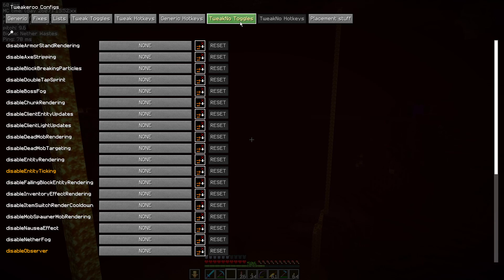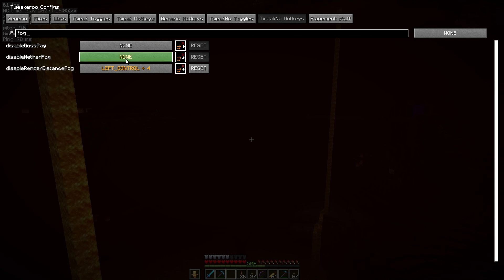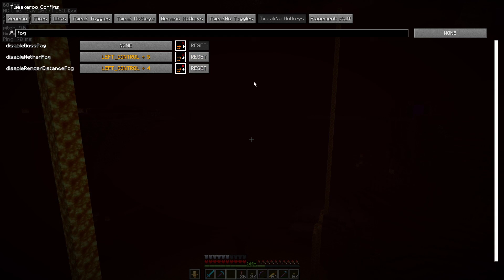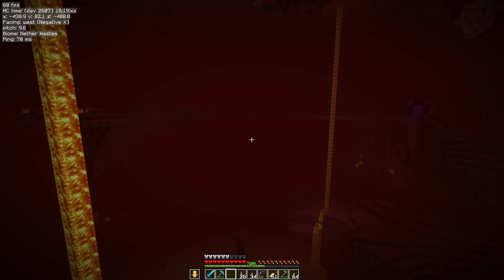Let's go to our TweakNo toggles — actually let's just set a hotkey for this one. We know what the toggle does: it just turns it on and off without needing to set a hotkey, but we'll do it via the hotkey for now. You can just do the toggle if you prefer. Type in fog, set yourself a hotkey, click the space here. You know it works because that reset button gets lit up. Hit escape a couple of times and out.